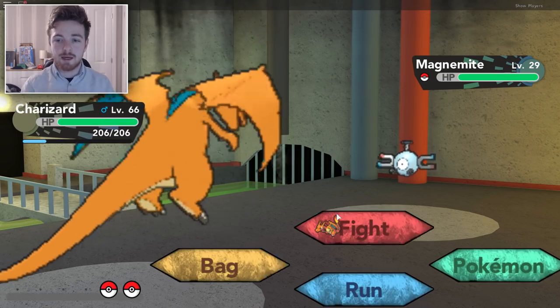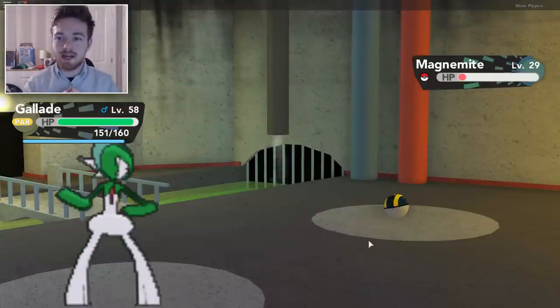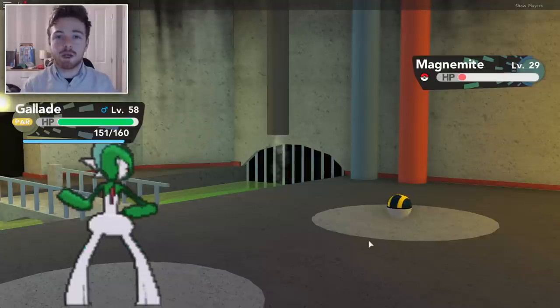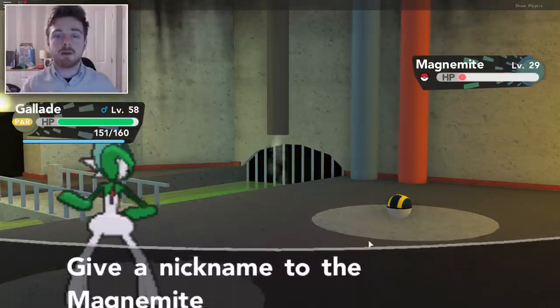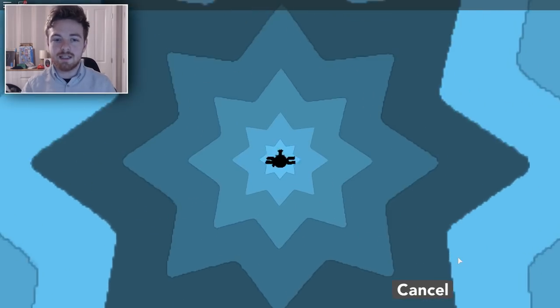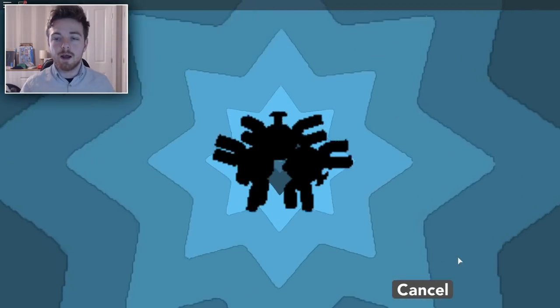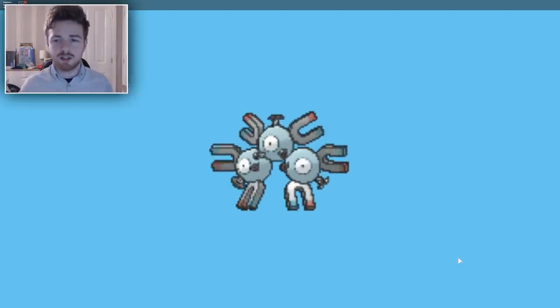So, here we have the Magnemite and I'm just going to catch it real quick. Okay, so we finally caught our Magnemite. It's good because it's a level 29, which means that all we have to do is level it up one more time and it will automatically evolve into a Magneton. I leveled him up — I kind of just skipped that part of the video so that you guys can have a quick and easy guide, which I do hope that you're enjoying so far. And here we have our new Magneton.